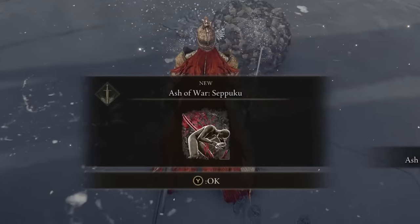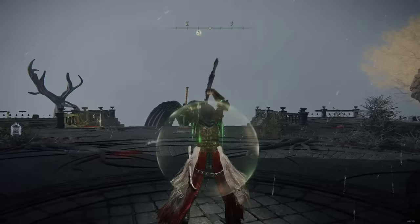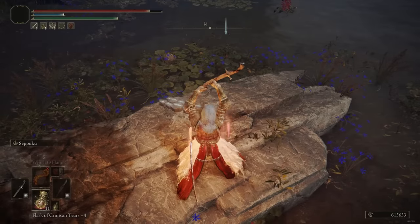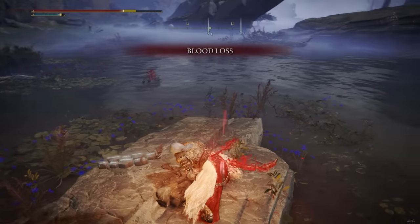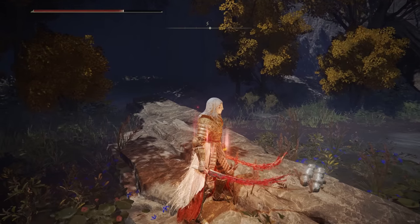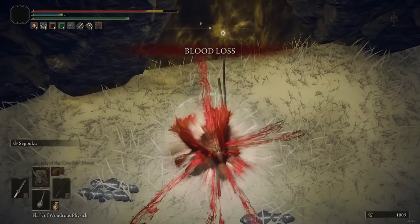Now this ash of war is very boring to use because you need to keep buffing yourself every single time and do this with both of your weapons. The good news however is that it's so powerful it compensates for that, because it adds a ton of bleed build-up to your weapon and also a bunch of AR as well. This means that when you apply it to both your weapons you will just melt everything in your path — and stabbing yourself has never looked this cool before.